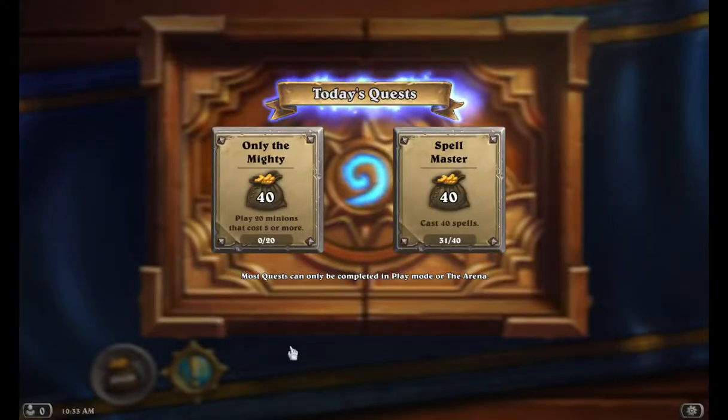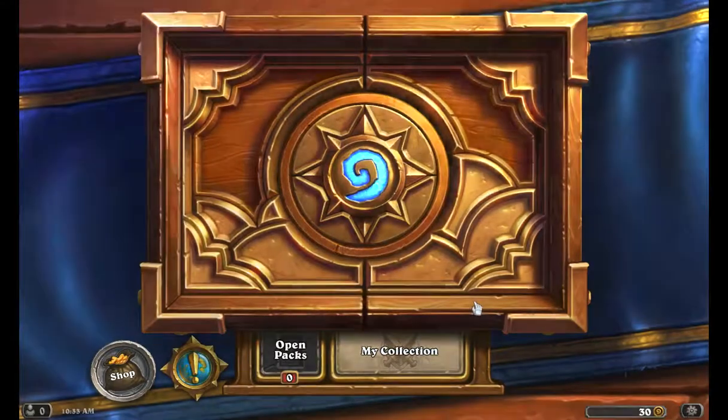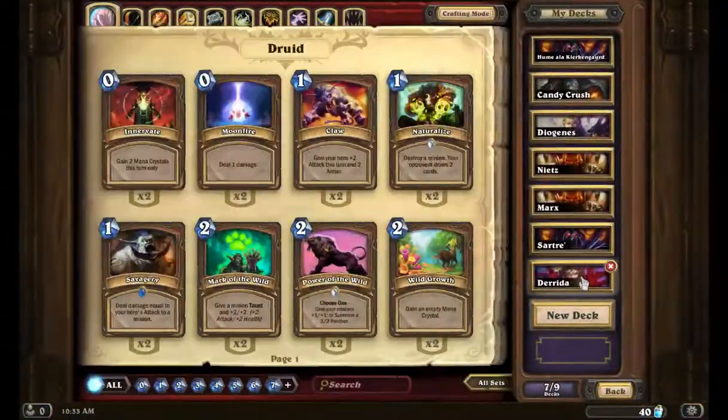Boys and girls and children of all ages, Fat Bash Wannabe Buddha coming at you today. I'm still working on this stupid Spellmaster. Let's go to my collection. What I wanted to show off today is my Derrida deck — the founding deck of deconstruction.